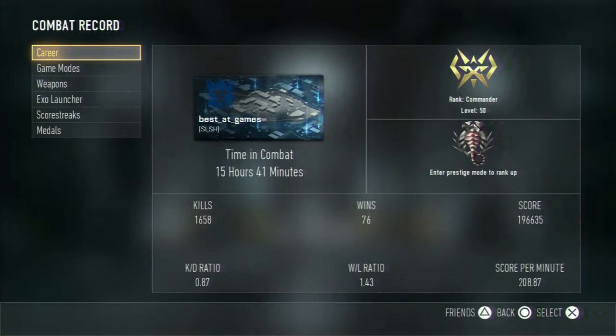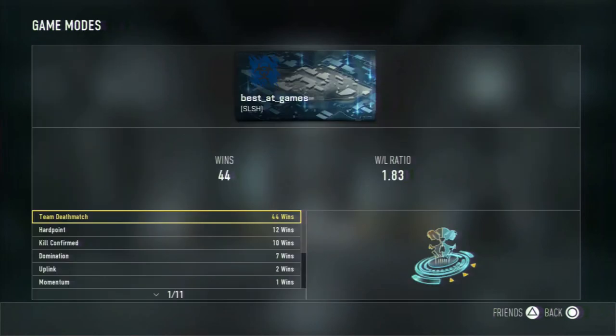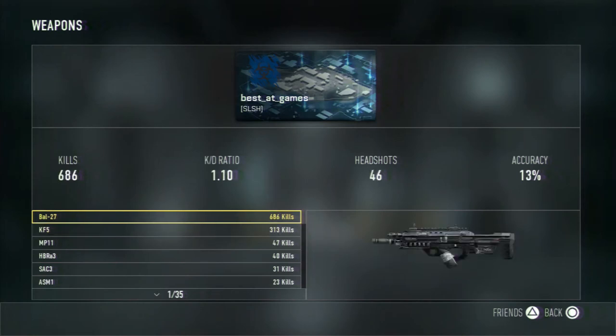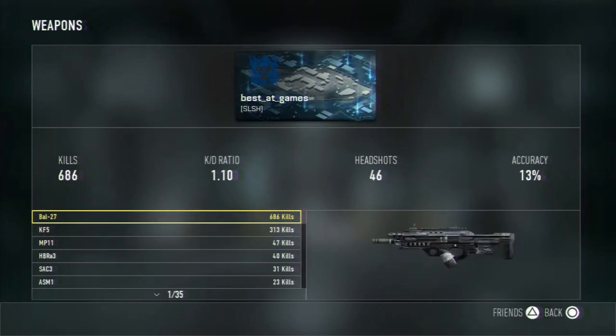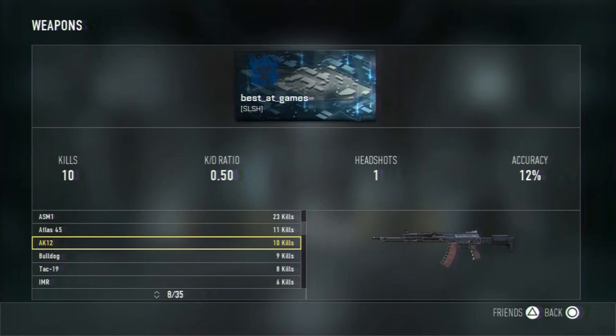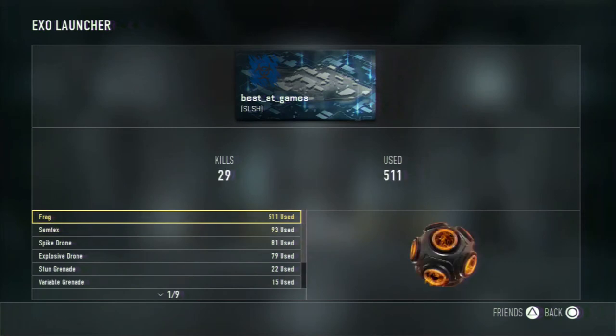Almost 1700 kills, 76 wins, and my win/loss is almost 1.5 — it went down because I just lost the last game I played. I've played a lot of TDM; it's not my normal game mode but it seems to work. Been using the battle rifle a lot — KF5 is my buddy. I used the AK12 but it's glitched so it doesn't show it; it thinks I only have 10 kills with it when I've gotten hundreds.